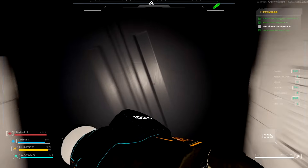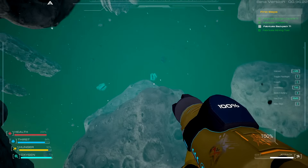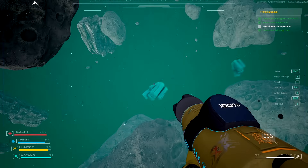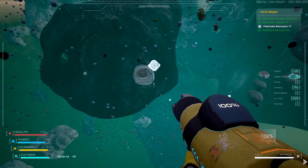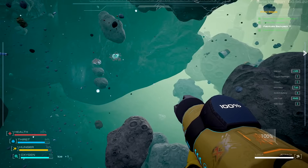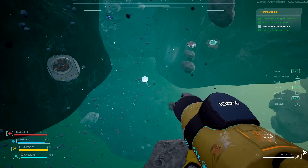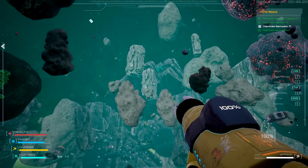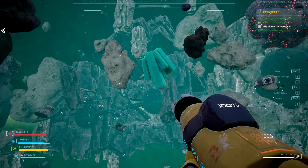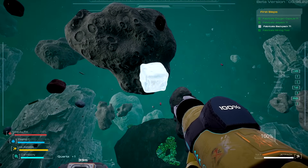There we go, we got five of those bad boys - nice. That'll make a big difference and also leave some space. Now it's gonna go for some ice - and quartz would be nice too, actually. There's a whole bunch of different places you can visit, like over there. The red barrels that say 'explosive' - don't try and mine them. I did, and boom - that's the only thing I think of. Boom shakalaka.